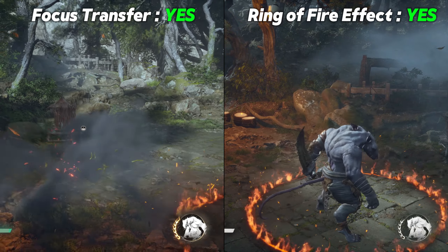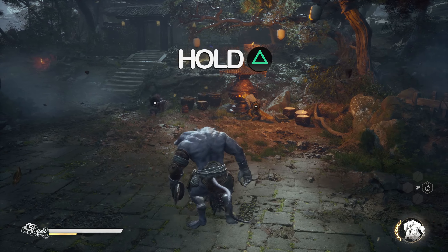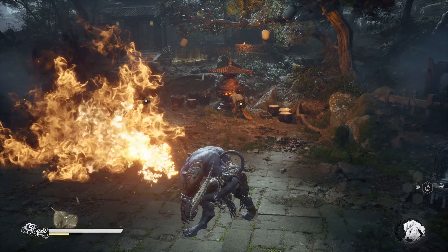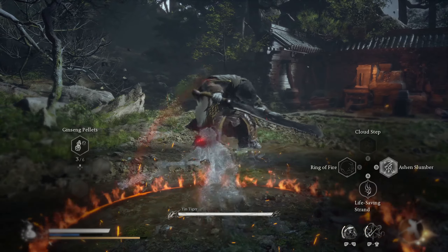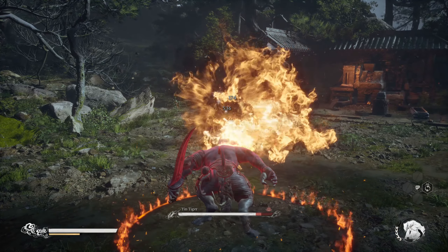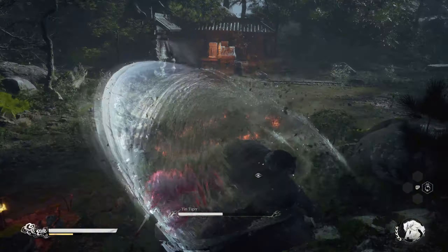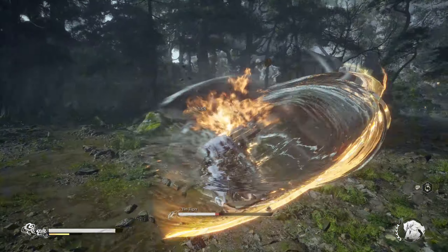Action Stumber — you get this transformation from the Pagoda in Chapter 3. The strongest damage will be holding Heavy Attack to cast Blow Fire. Unfortunately, you can only do this for a maximum of 6 seconds even with Ring of Fire under you. For maximum damage output, I would always use Action Stumber by going into Cloud Step for the Auspicious Lantern buff, cast Ring of Fire, transform, and instantly hold onto Heavy Attack. Stay around your Ring of Fire and repeat. You can easily do 3 Blow Fires in a single transformation and a self-explode at the end.